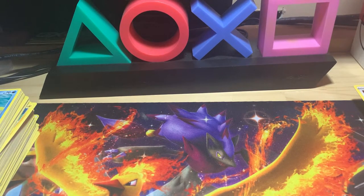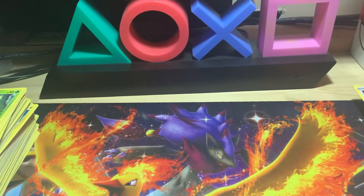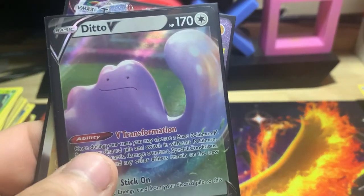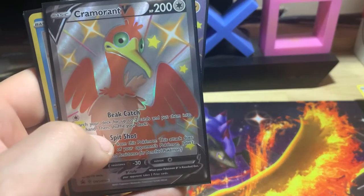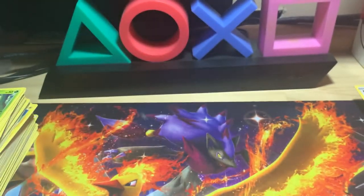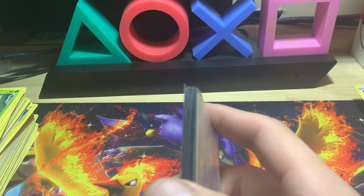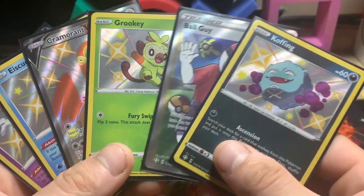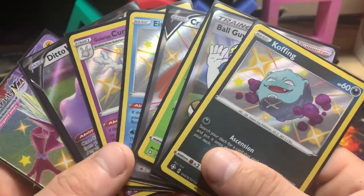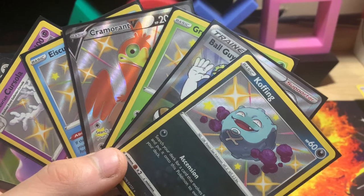I'll show you the pulls real quick from the ETB and the Cramorant V tin. We got the Eevee promo, Electricty V-Max, Ditto V, Galarian Cursola, and Ice Q. Then from the tin: Cramorant V promo, Grookey shiny, Ball Guy, and Shiny Koffing. That's it for today — stay tuned for the next upcoming videos. I have another Vivid Voltage booster box and a Hidden Fates ETB and some other Hidden Fates extra goodies to throw in that video. Subscribe for more videos, leave a like if you liked the video, and I'll see you in the next one!